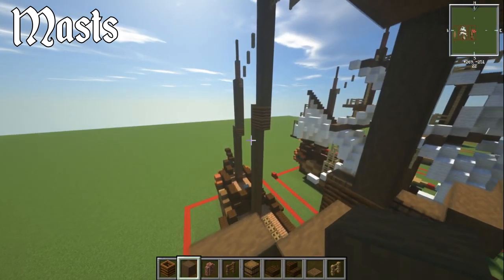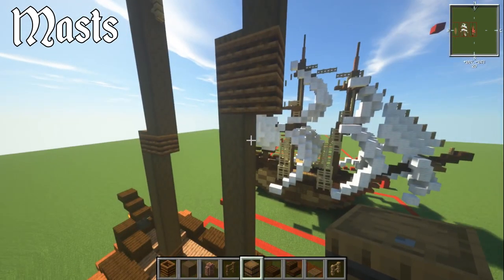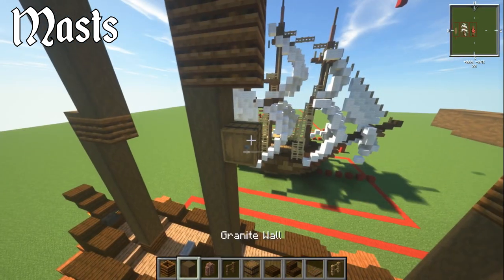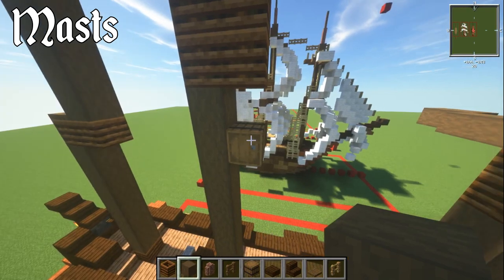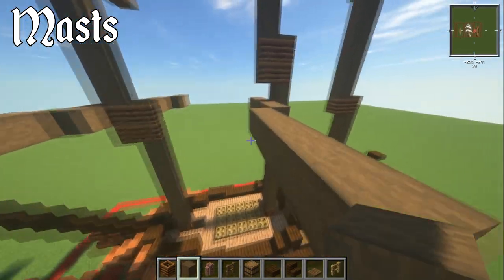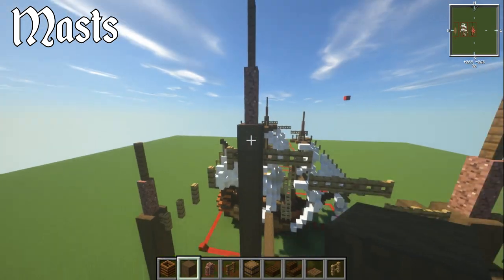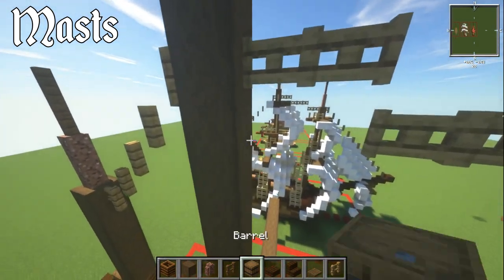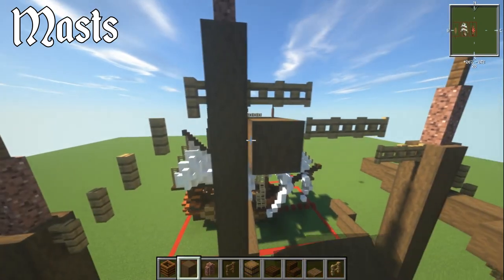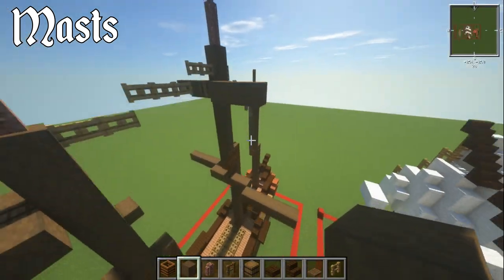For the main mast yardarm, where we've got this double block of composters, go down one block and leave a block gap, then have your barrel go in sideways. This one is going to be a five — add two extra blocks on each side, then go out and have another five. For the one at the top, leave these two and on the third one down have your barrel. Add an extra block and have three blocks going out — so it's a three and a three for this one.